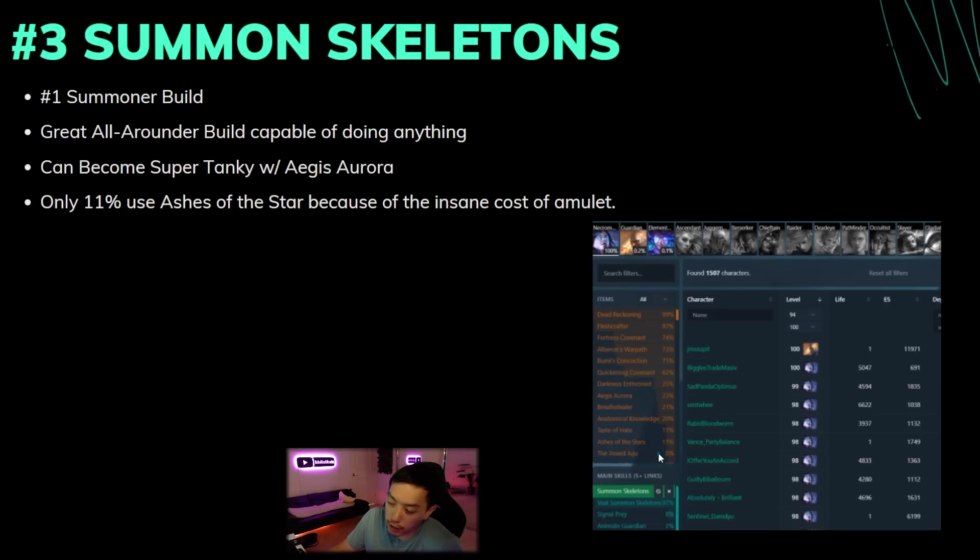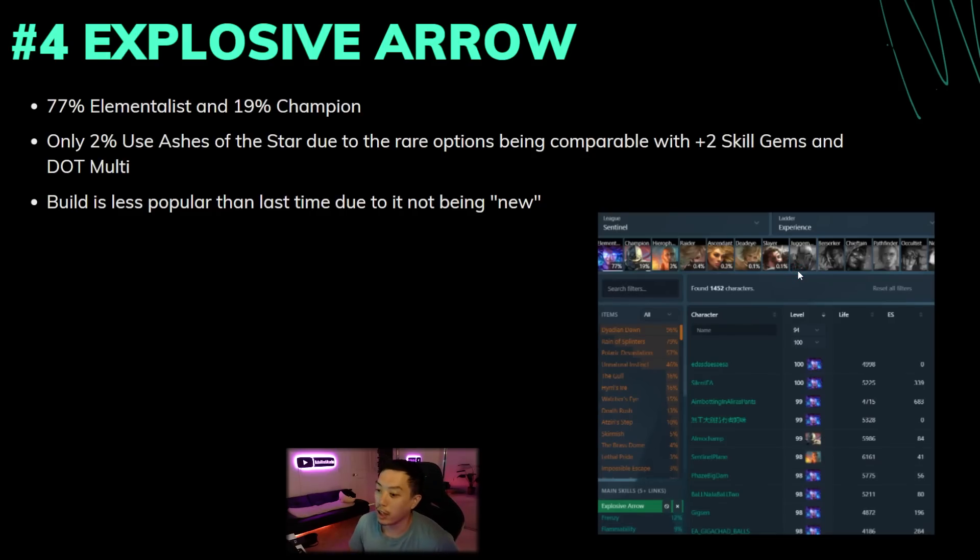This build can get super tanky if you slap on an Aegis Aurora and Melding, and they do have max block — a lot of people use Rumi's Concoction. Something interesting: Ashes of the Stars is very expensive this time around. Most minion builds use Ashes of the Stars because the quality is good and the plus level of gems is strong for minions. But this time it's only 11% usage, down from around 87% usage rate last week — which shows how much they nerfed the drop rate.